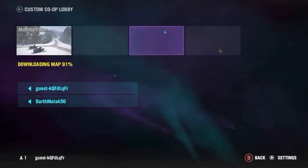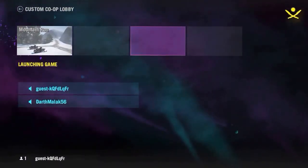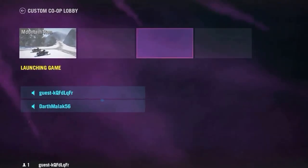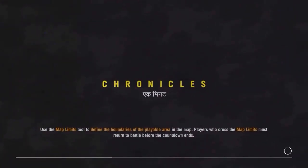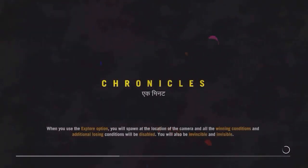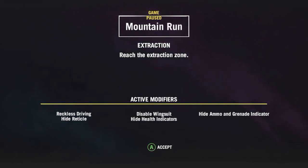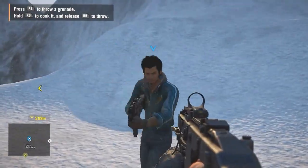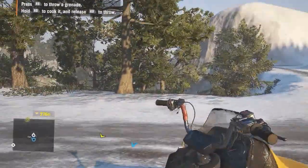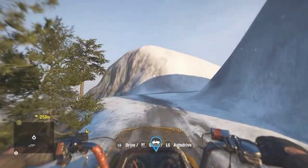Don't blame me, it's my first time. It says 'launching game.' Prepare for the most buggy experience you'll ever have — just joking. Reckless driving: yeah. High reticle, disable wingsuits, hide health indicators, hide ammo and grenade indicators. I made sure it was running relatively well on my computer. You can choose snowmobiles or the vehicle. Automatic driving does work.